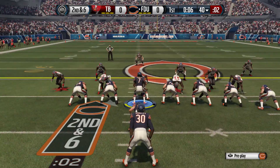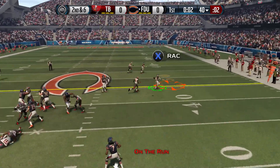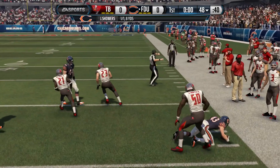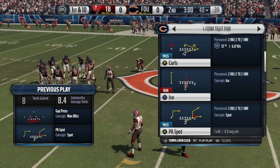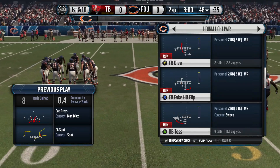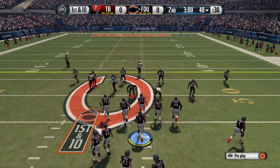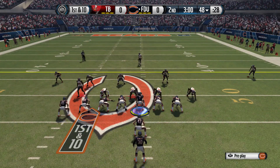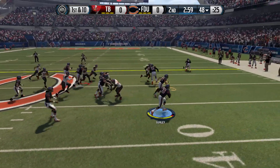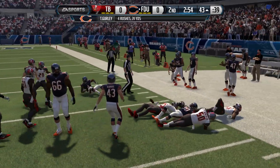This is the next play — one of the play action plays called PA Spot. Basically, I have a couple of variations: I either put X, the left wide receiver, on a drag route, or I cancel the play action for the running back and put him as blocking. What we want to do is hit our fullback in the flats, the corner route, or the drag route coming out of PA Spot.